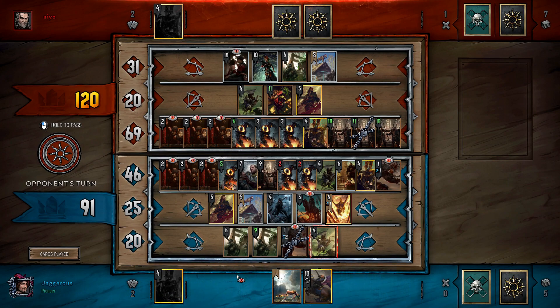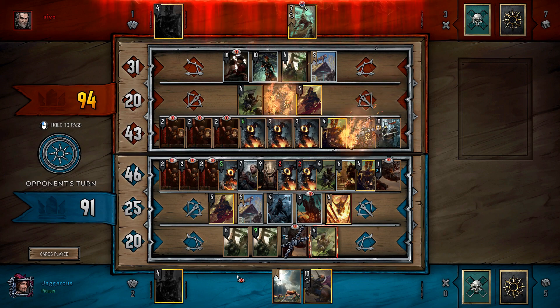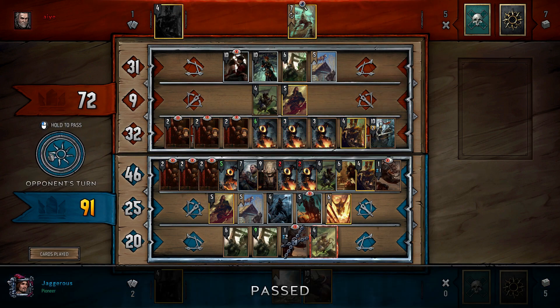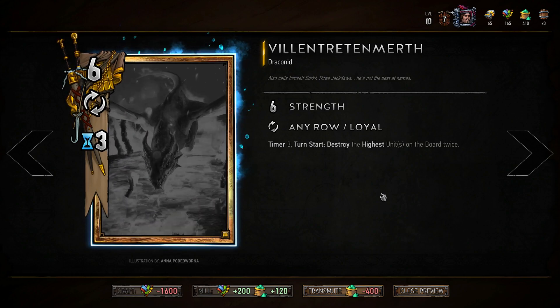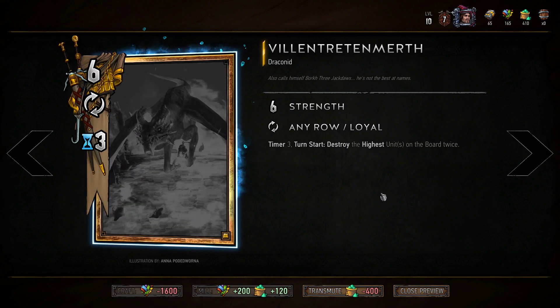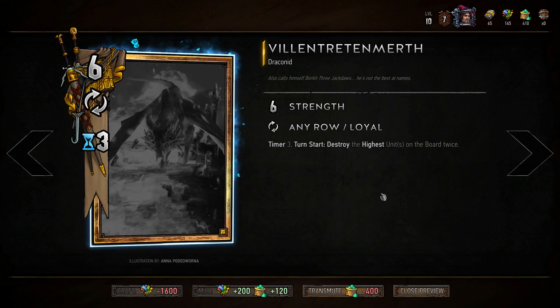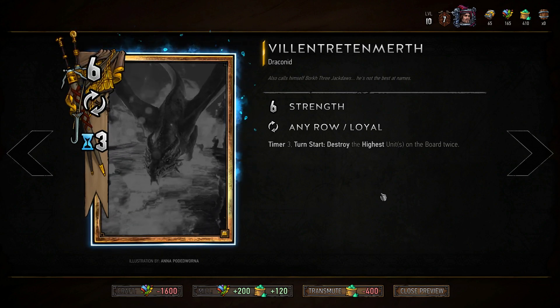He's a bit more situational and tricky to get to grips with, but once you figure out his value he can be really strong. For example, I played a game today where I burned two 18s and two 11s with one Villentretenmerth — basically just under 60 points, plus his six, so about 65 points total. He's also great against dwarf decks with lots of boosting or spy-heavy Nilfgaard decks.